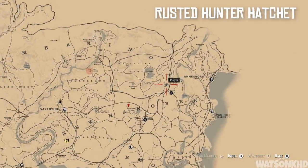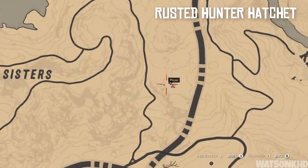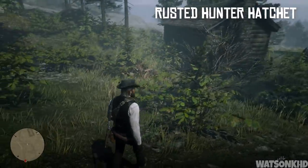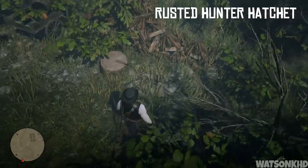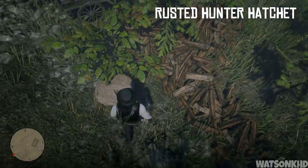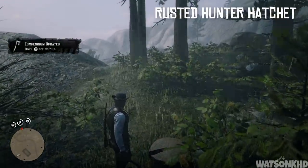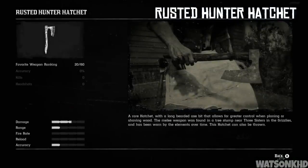For the next location, head just east of Moonstone Pond past Three Sisters and you'll come to an abandoned shack. Once you get here you'll find a tree stump, and inside it is the rusted hunter hatchet — much like the hunter hatchet we picked up previously, but a rusted version. The description reads: a rare hatchet with a long bearded axe bit for greater control when planing or shaving wood, found in a tree stump near Three Sisters in the Grizzlies and worn by the elements. This hatchet can also be thrown.